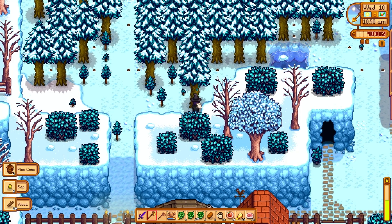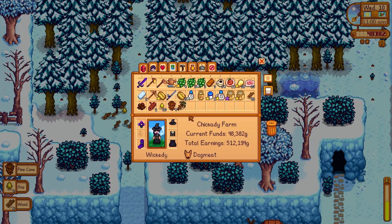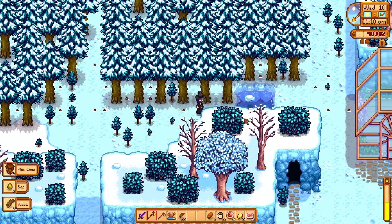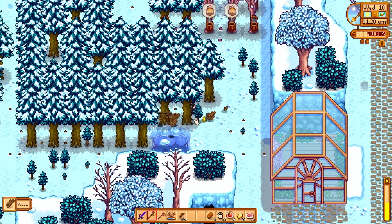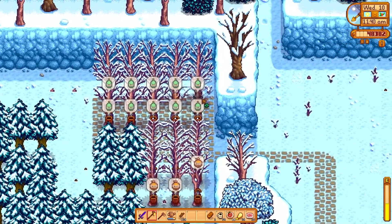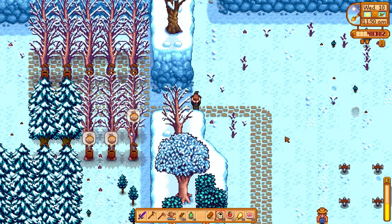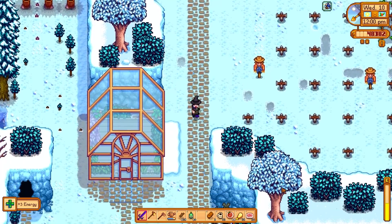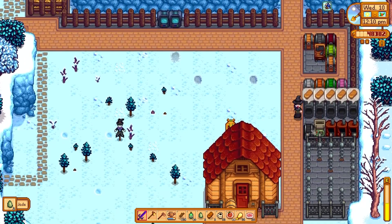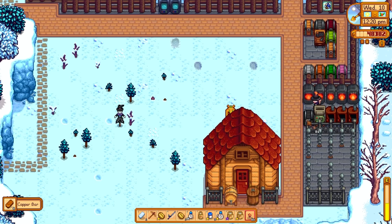I'll chop a few trees down until noon so I can have the 500 wood I need in order to upgrade the coop. I'll have to grab some stone as well. It looks like some of my maple is ready, but not all of it — I kind of want to hold off on gathering them because I don't need it desperately right now. The oak resin's all ready at the same time. It's just me and my little bit of OCD, you know how it is. Maybe we'll do a little fishing or something.